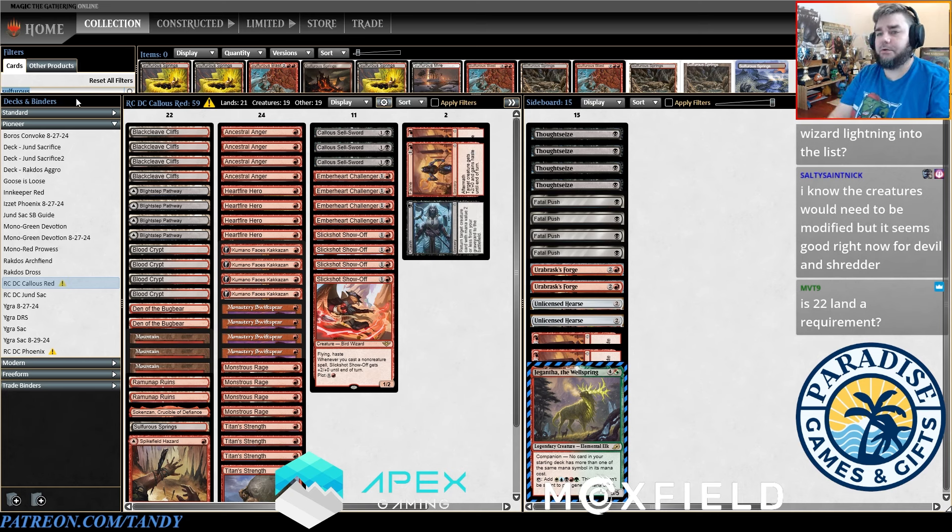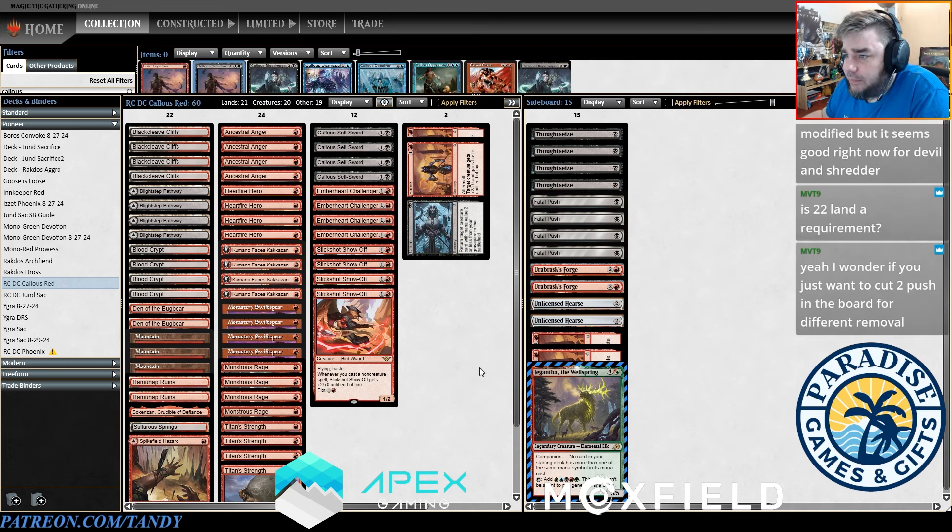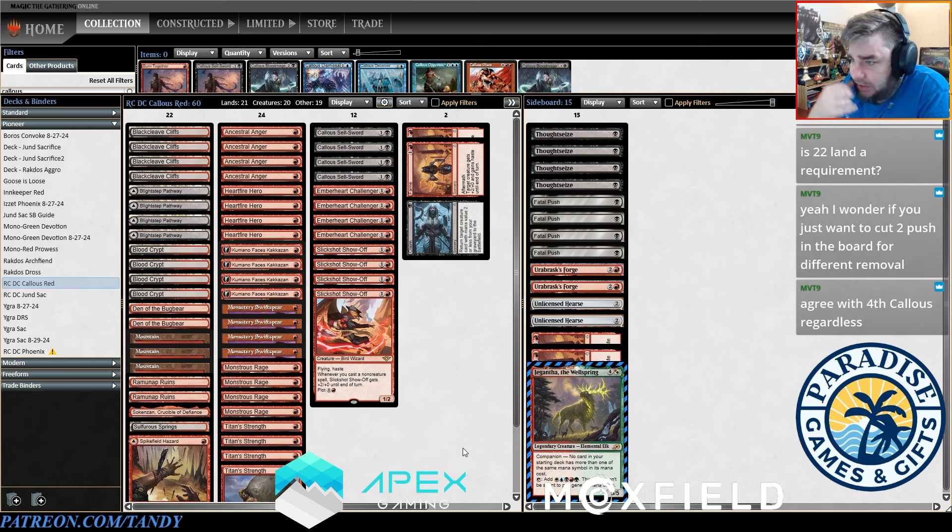If we cut the two Dreadhorde Arcanists we can play a fourth Callous Sellsword and the Spikefield Hazard, which gives us the ability to hit an extra land drop while being useful in a number of situations. I think Fatal Push is probably the most effective removal. If you're looking to play this deck, I think somewhere around here is where I would be. Most people are on 20 lands, I like 21 — technically 22 with the Spikefield Hazard. Flooding is a real issue, so if you find yourself flooding too much, cutting a land makes sense. But we had the complete opposite problem, getting stuck on one land a bunch, and mulliganing with this deck is extremely brutal.